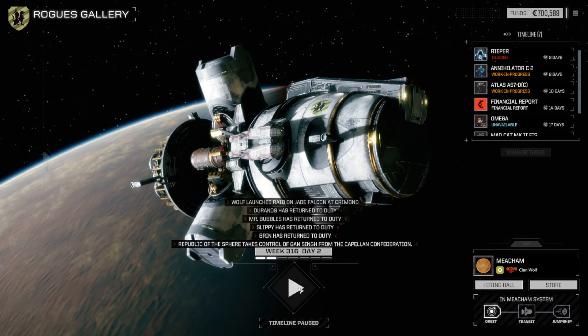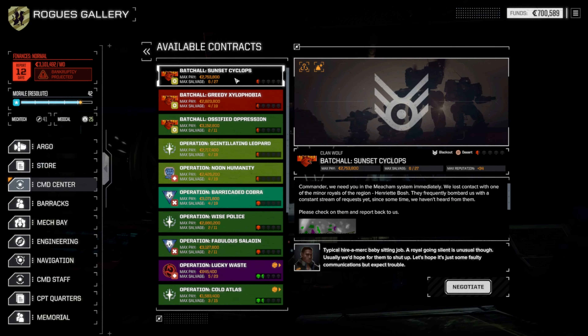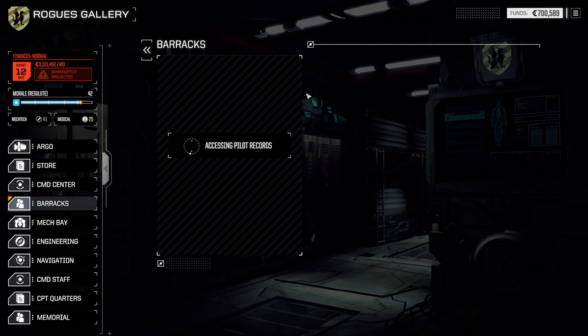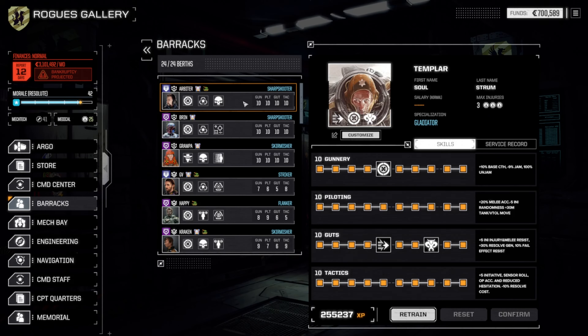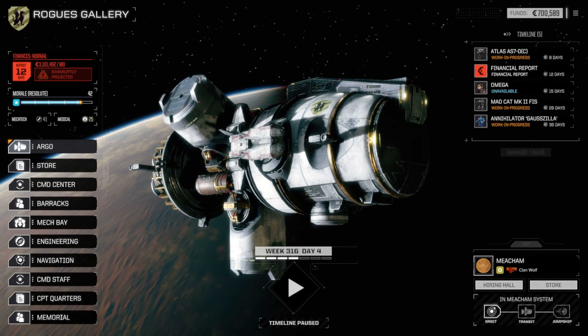It is still doable — don't let anyone tell you it's not. All Lyrians, you'll get over yourselves someday. What do we want? Get everybody out of injury. Reaper is still in injury — that's fine. Atlas Annihilator 2, get a C2 out of repairs. There we go, now we got 12 days. If we're lucky, we have a Sunset Cyclops for 2.7 million dollars.